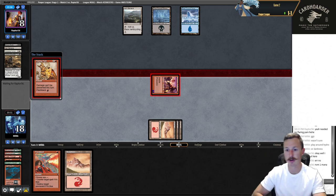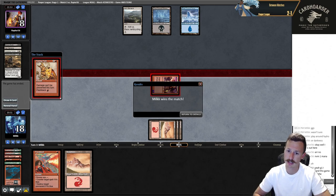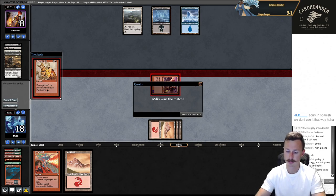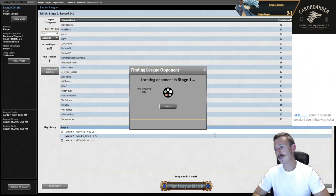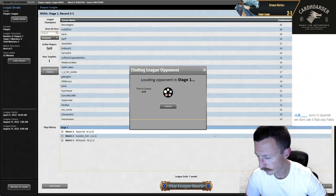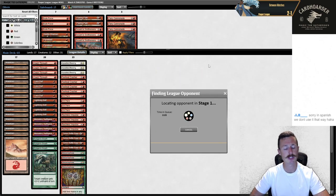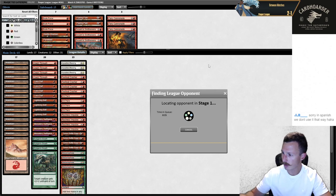Seems like a tough matchup for Cycling Storm because we can just goldfish so fast — they have to go for the combo. Game one they missed on Songs, this game did not have a cycler card. Seems like a good matchup for Hot Dogs or Burn — Swiss Spear decks with super fast wins. Two and one, let's go to round four.